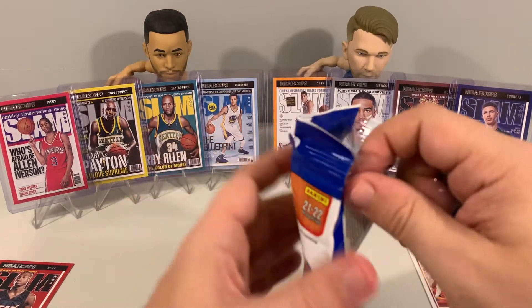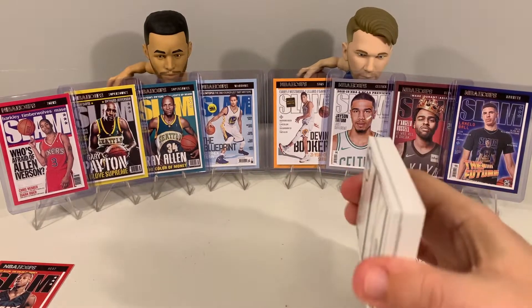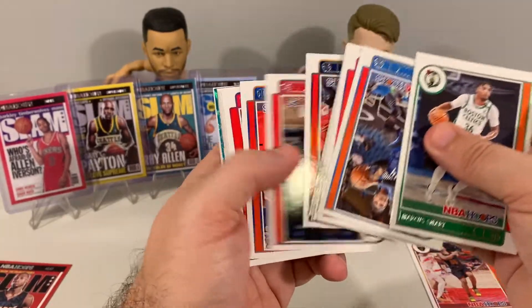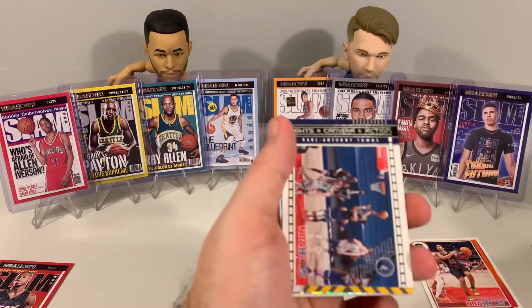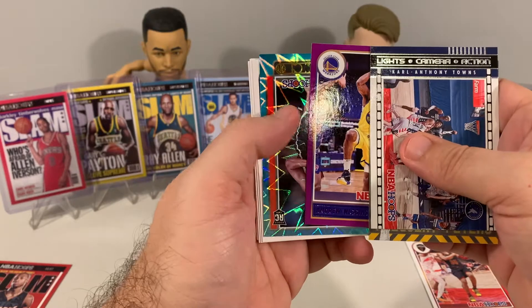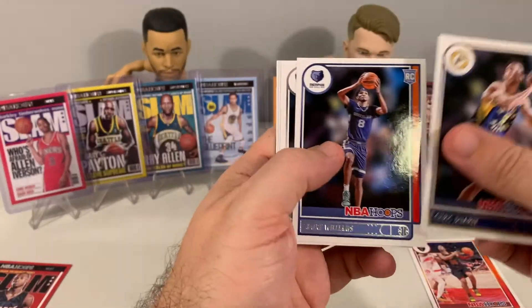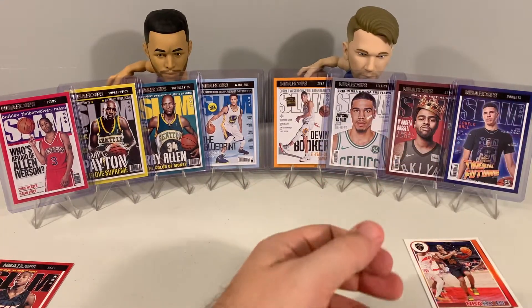Alright, that is number nine — see if we can get number 10 and get halfway there. Let's see if we can hit the halfway mark. That last pack did not bring us any luck this time. Literally the first card was upside down and that was it. We got a Carl Anthony Towns, Giannis Frequent Flyers, Andrew Wiggins, a Dayron Sharp Teal Explosion — that's a nice card, a nice little consolation for no slam in this pack. Dort and a Cade Cunningham base rookie to finish out — that's a nice card to end on.